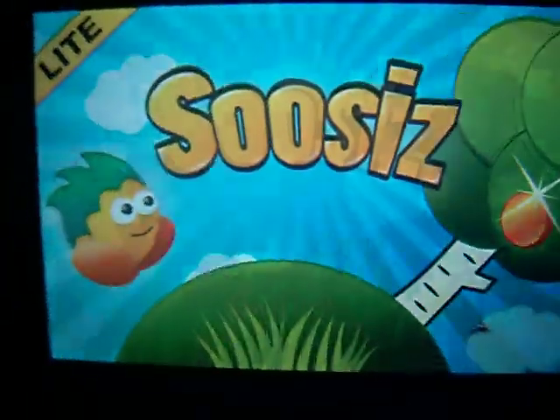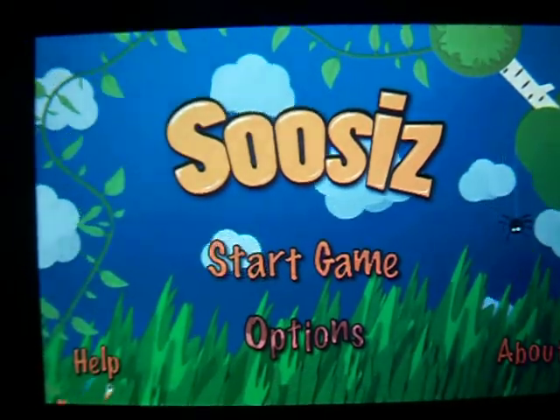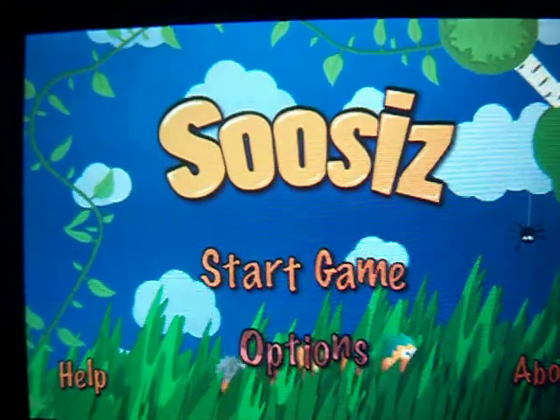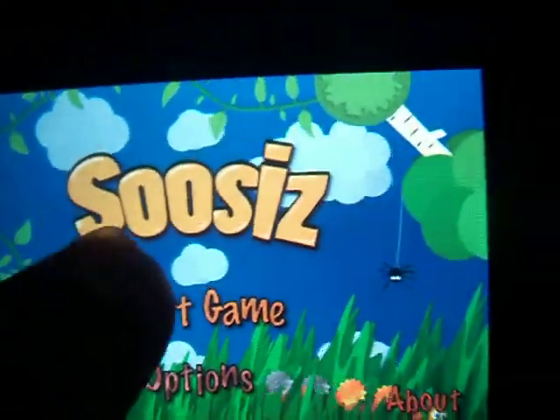So let me close that up so you can see what it looks like when it does start up. So there it is, Suze's. So Nick, what do you think about this app, Suze's? You're sad. Alright, so apparently he doesn't like it. So hit Start Game — it is a platformer, so you pick your level here. We'll just go to the very first one, Level 1: Which Way Is Up.